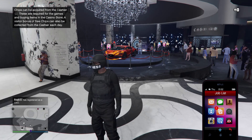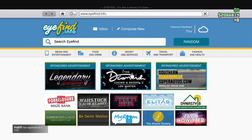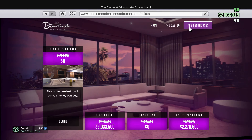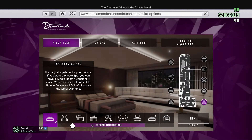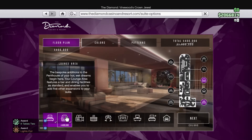Now even if you activated the Twitch Prime deal or didn't, I'm going to be showing you how to buy it from your GTA Online account. All you need to do is go into GTA Online, go to your phone, then go to the internet. Once you're on the internet, click on the ad for the Diamond Casino and Resort Los Santos.